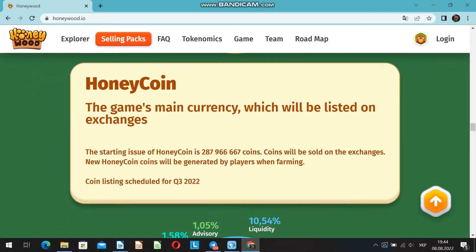What's Honeycoin? Honeycoin is the main currency of the game, which will be placed on several crypto exchanges. The initial issue will be about 287 million tokens in total, but also new Honeycoin will be generated by bears during in-game farming.